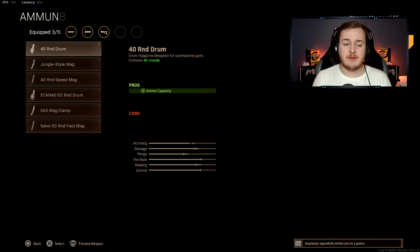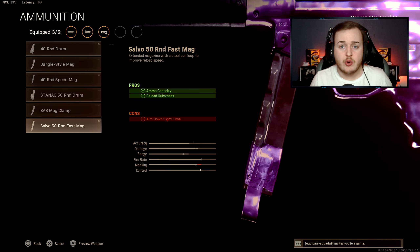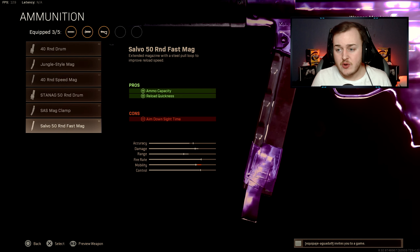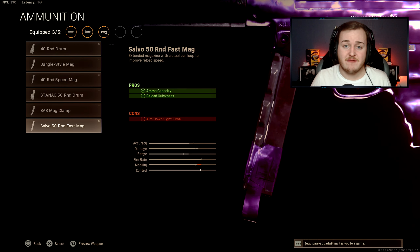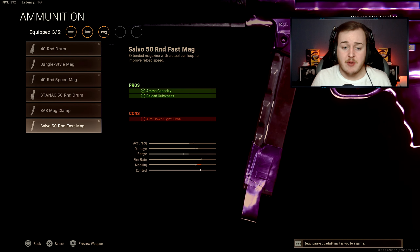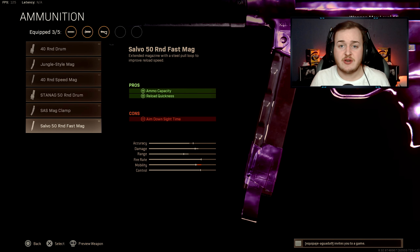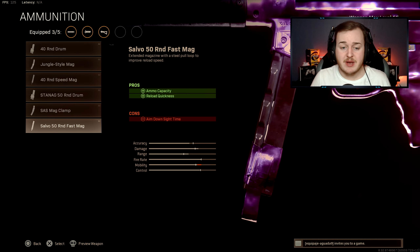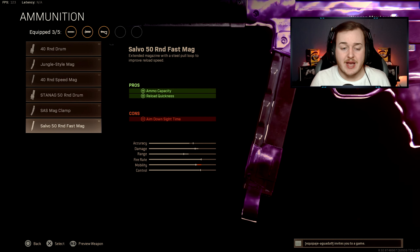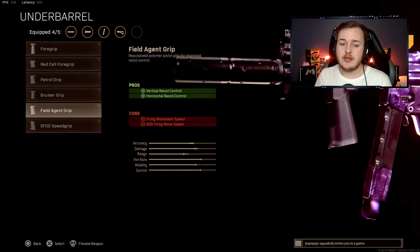For ammunition, throw on the 50 Round Fast Mag. This helps with both ammo capacity and reload quickness. The faster reload is crucial when you've burned through your bullets and enemies are still on you. Your magazine goes from 30 to 50 rounds, which is especially useful in Warzone where multiple squads can be shooting at you at once.